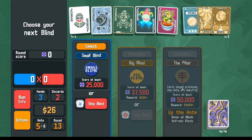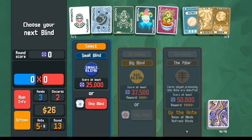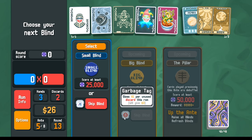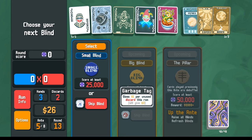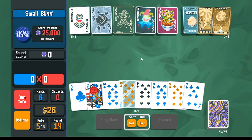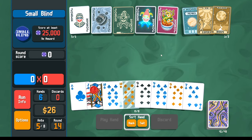Cards previously played are debuffed — that's not going to be an issue. Last round we played the debuffed cards and still scored more than 50,000. Do I want a holographic card? No thank you. Unused discards — we haven't technically had unused discards, so we don't need that either.